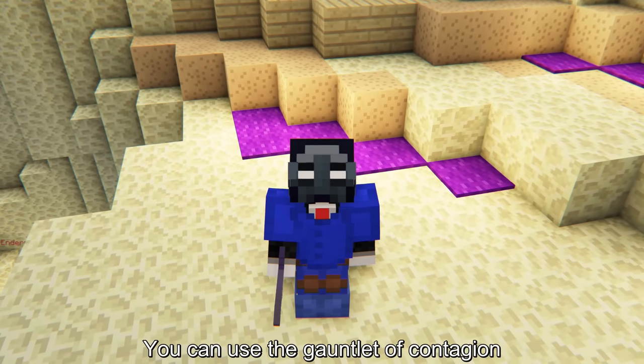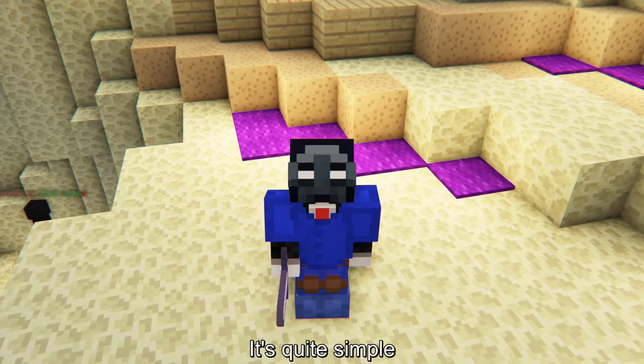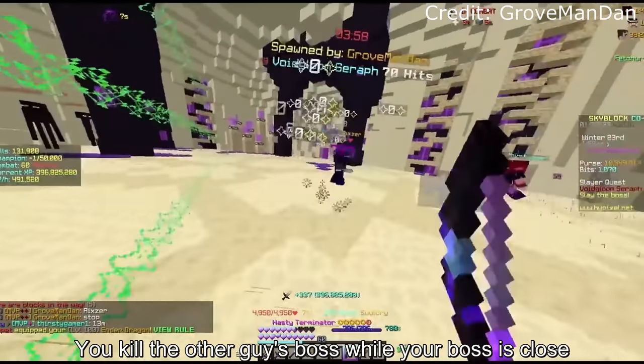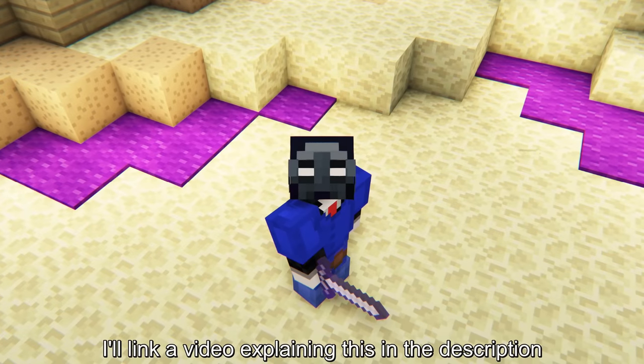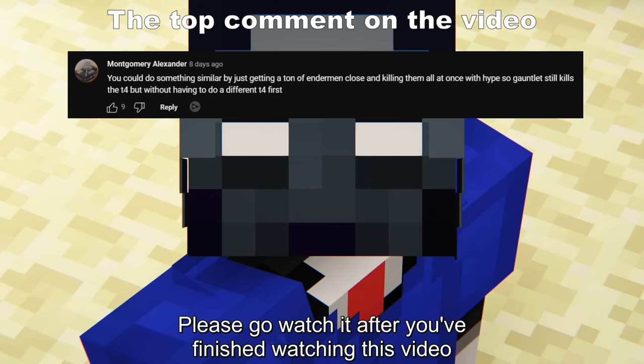You can use the gauntlet of contagion to one-tap D4 void looms. It's quite simple — you kill the other player's boss while your boss is close, and it'll deal a lot of damage to your boss and sometimes even one-tap it. I'll link a video explaining this in the description. Please go watch it after you've finished watching this video.